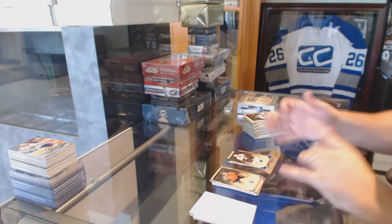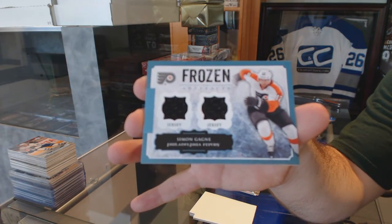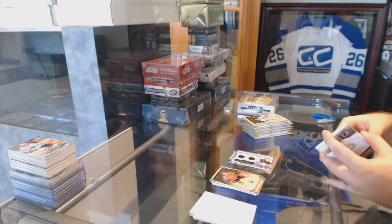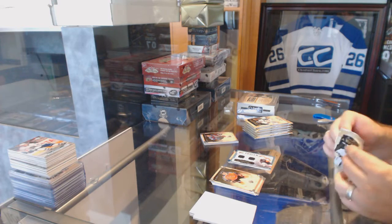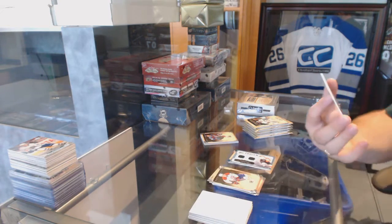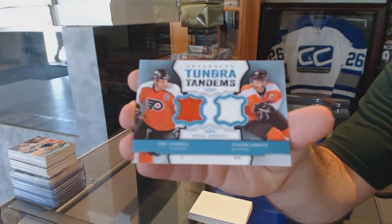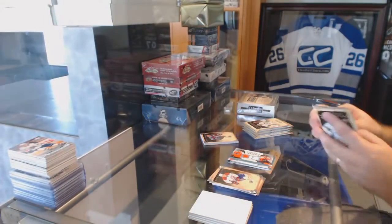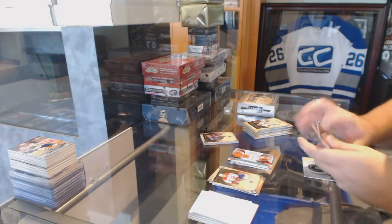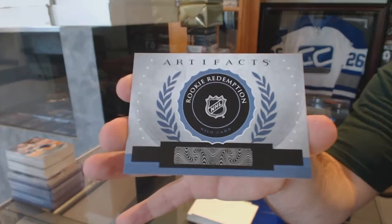For the Philadelphia Flyers, Simon Gagne. We've got for the Philadelphia Flyers a Tundra Tandems dual jersey of Giroux and Lindros. We've got a Wild Card Redemption, number 242.